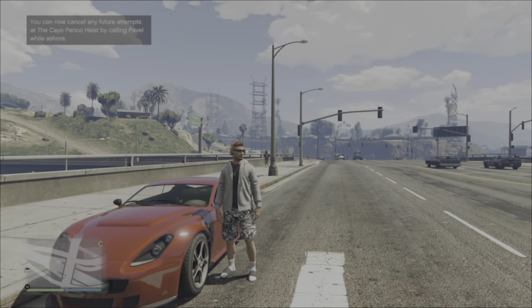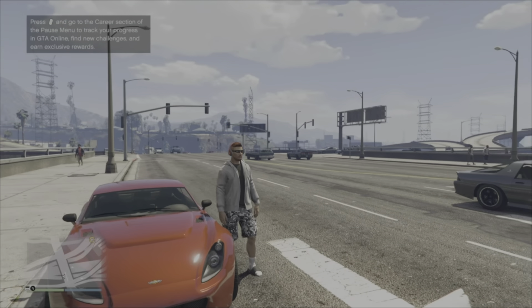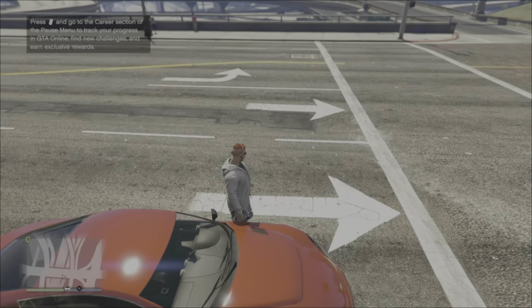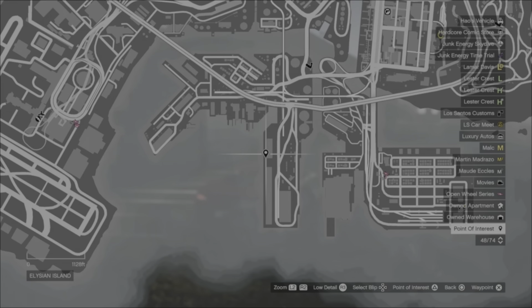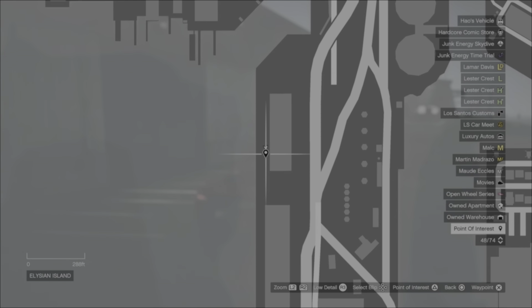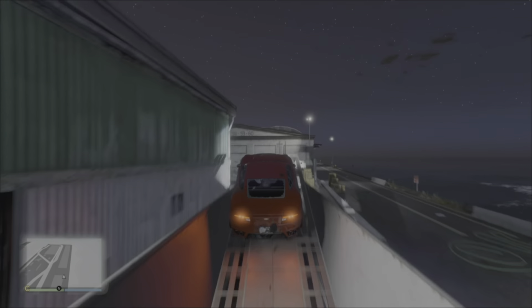Welcome back guys to another GTA video. Today we are going to continue on with the stunt jumps from the other day. So without further ado, let's get into the first one. This is the first jump down at Elysian Island. These ones can be quite tricky to finish off as you do need to get yourself lined up for each of these ramps.